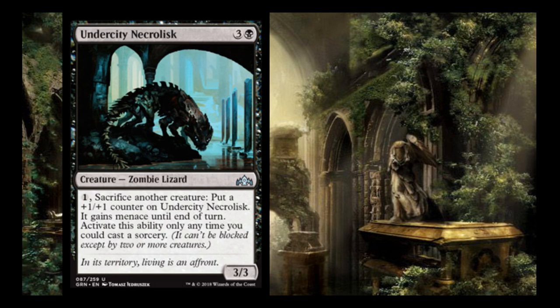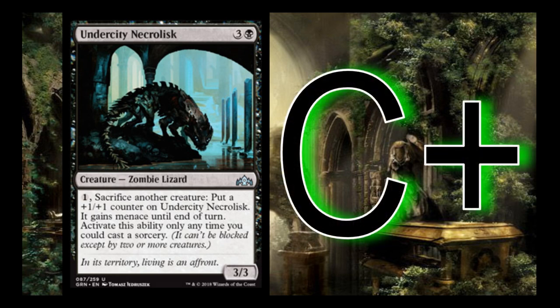Undercity Nekrolask is 3 and a black. Sacrifice another creature: put a +1/+1 counter on Undercity Nekrolask and it gains menace until end of turn. Activate only as a sorcery, so you can't use it to blank removal spells. It does get progressively larger, and if I have creatures that have outlived their purpose, I can start growing this threat. I give it a C+ — it will catch your opponent off guard and get value out of your creatures while throwing them in the graveyard for undergrowth.